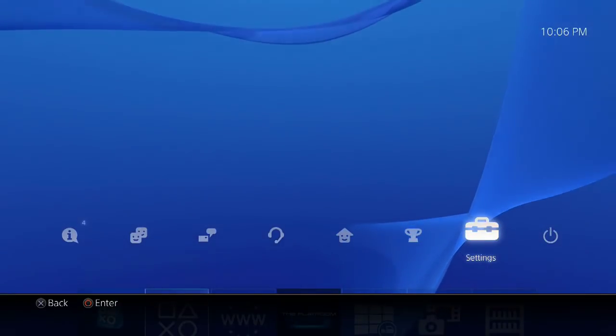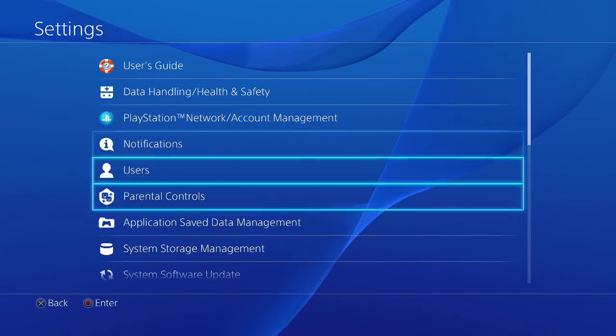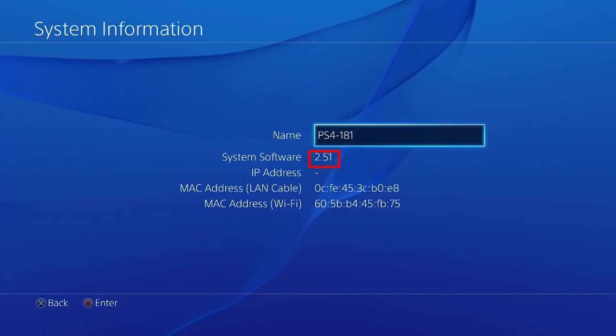This is my PlayStation 4 home screen. Let's check its firmware version by going into the settings tab. This console is still on firmware 2.51. We should update it to firmware 4.05 to try the exploit.